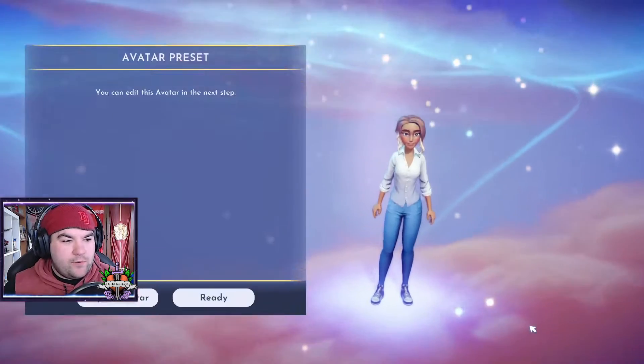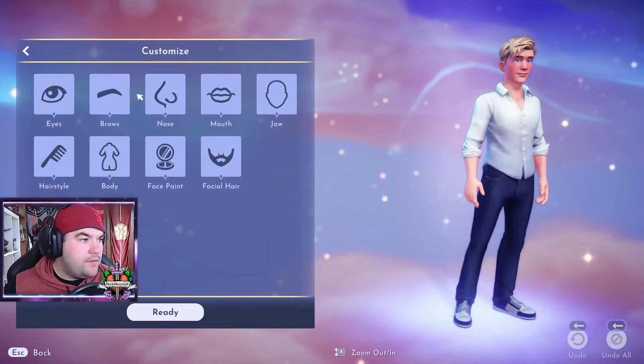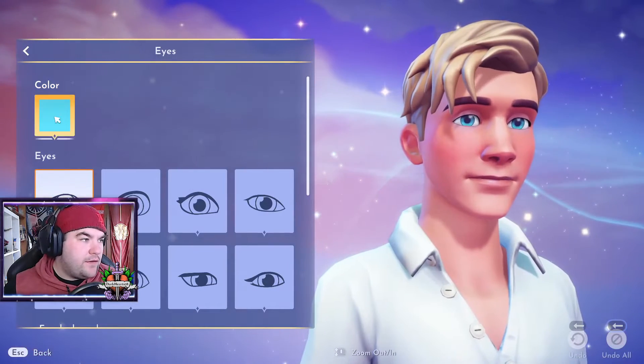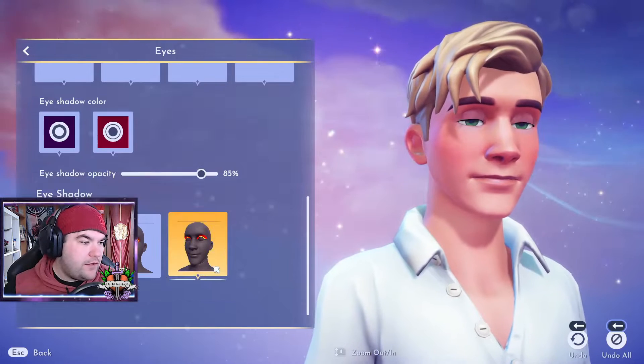There's a Stitch! No, go back — I want the Stitch! Alright, we'll just do Kristoff I guess. Oh, we gotta change the eyes. Let's go. We'll make him green, obviously. That is a typical Cade move.